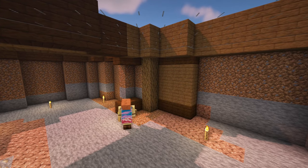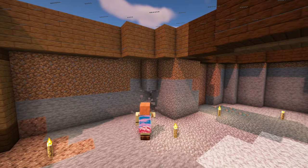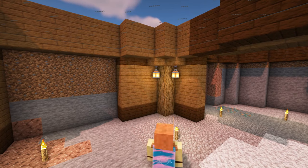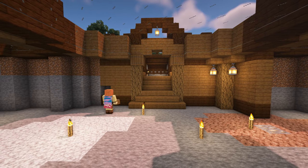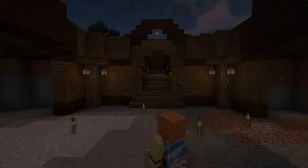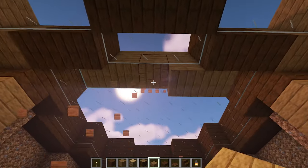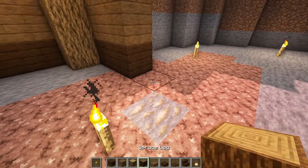If you get stuck at any point, you can copy what you've already built or look back in the video. When you've done the walls in the main room, it's time to add some arches at the sides. To do this, come over to the gap at the side and remove the spruce slabs that we added below the planks at the top. Then add three spruce logs on each side.